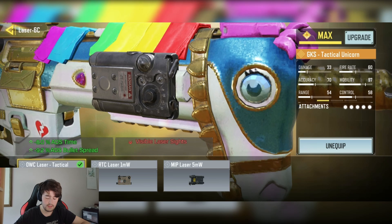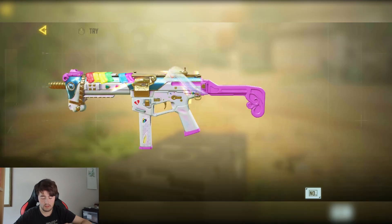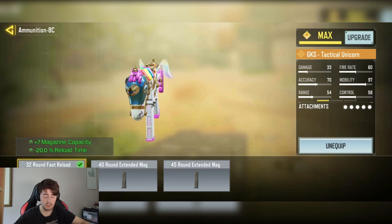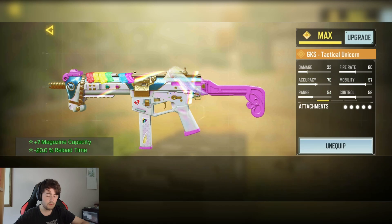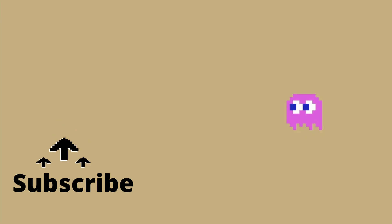We have the OWC Tanklaser: minus 8% ADS time and minus 9.2% ADS bullet spread. We have the 32 round fast reload for plus 7 capacity and minus 20% reload. And finally, we have the Grand Ace grip tape for minus 11.6% ADS bullet spread.